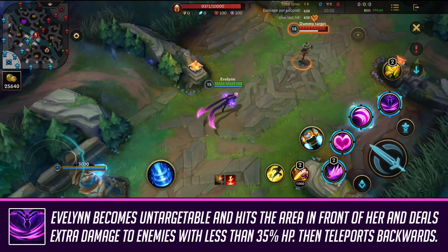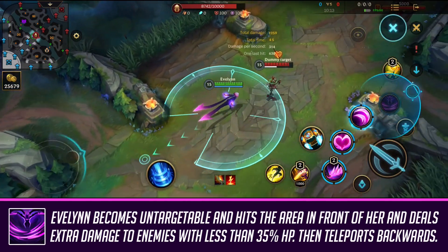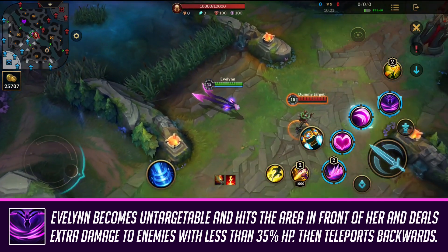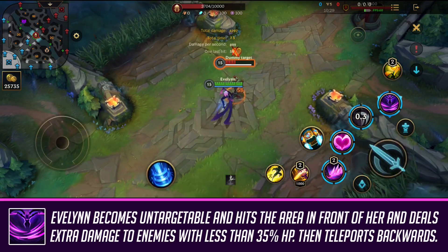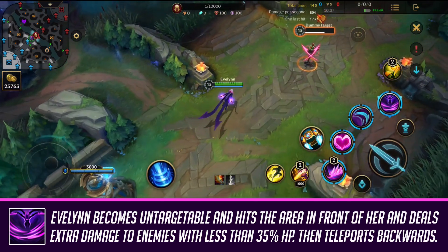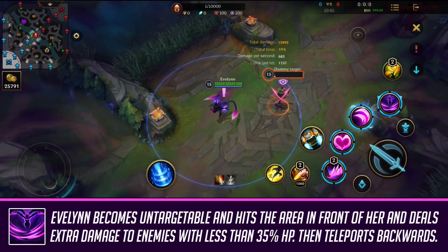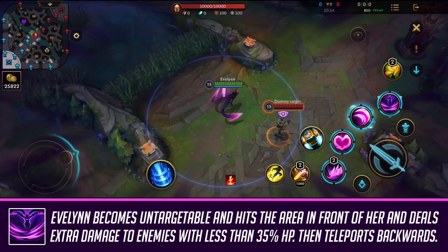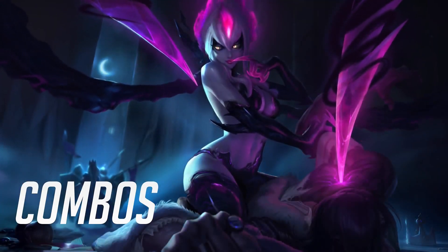Lastly, we have Evelynn's ultimate, which hits an enemy in a huge range. You're also untargetable during it and you bounce back — you can use this to jump over walls and be safer. It's also really good for execution damage: if your target is low on health, you're going to be dealing more damage. If the target is below 35% HP, it deals a ton more damage, which makes it a really great ability in combination with items that deal more damage when your target is low, such as Infinity Orb. I'll be covering her build later in the video.